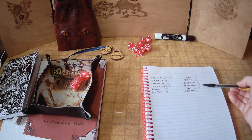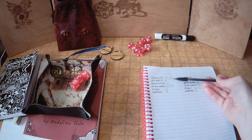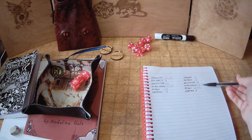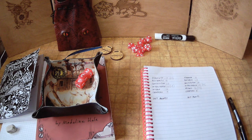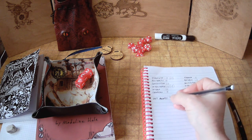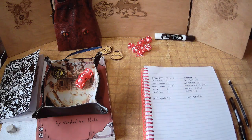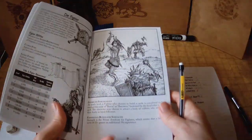Our sidekick is definitely a wizard with an intelligence of 17. The bonuses for attributes in Whitebox are not very generous, but we'll go with what we've got. Since we're playing a solo game with only two characters, we're giving them the maximum possible hit points to start with. A fighter gets d6 plus 1, so that's a maximum of 7, and the wizard gets a maximum of 6 from 1d6.